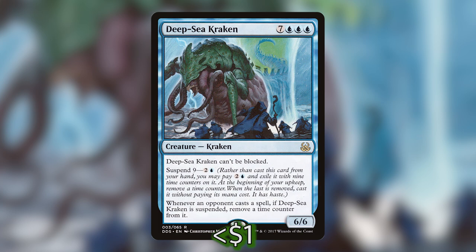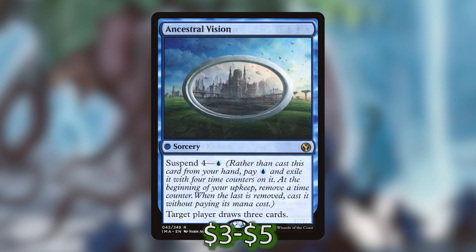Deep Sea Kraken is seven blue-blue-blue for a 6/6 Kraken — it's unblockable, and you can Suspend it for two and a blue for nine time counters. Whenever an opponent plays a spell, if Deep Sea Kraken is suspended, remove a time counter from it. Ancestral Vision is a sorcery with no mana cost, Suspend 4 for one blue, and when you cast it, target player draws three cards.